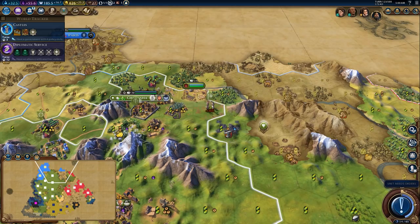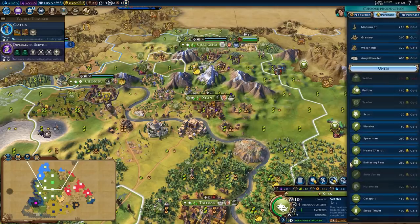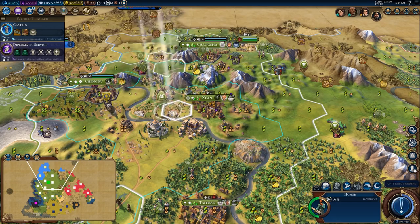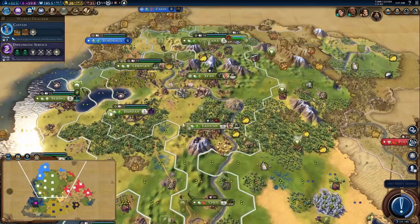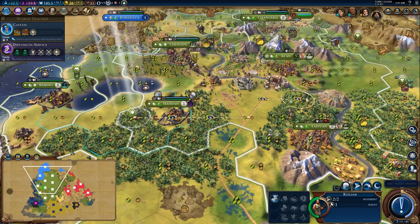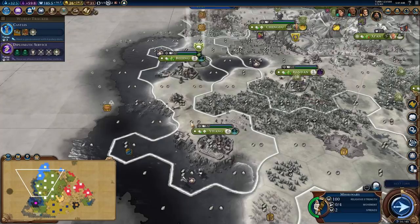We're going to purchase the amphitheater because we want to wake Homer up and get the Odyssey. You fortify there. You're still scouting for me. Convert — there's Reformed Church and we get some Era score for converting that city. That's that dedication bonus working for us.